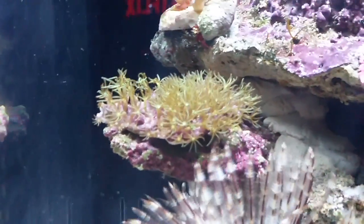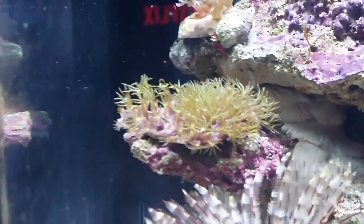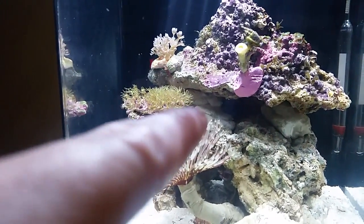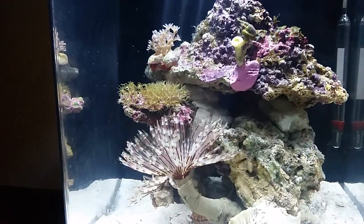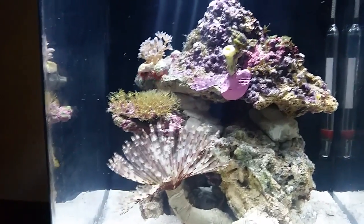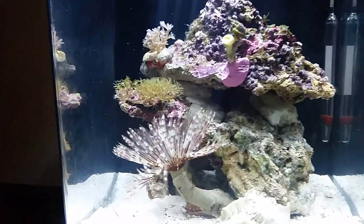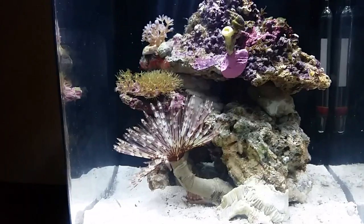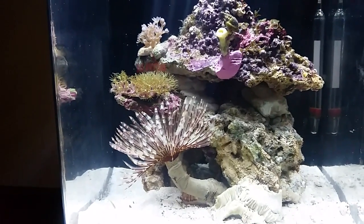It actually looks a lot nicer in real life than this will pick up. Originally my idea was to have GSP - green star polyps - over this plate that comes out, and I bought a nice flat frag. Once that GSP grows and gets thick, a nice little lush carpet of what looks like grass, I think it would look really good.